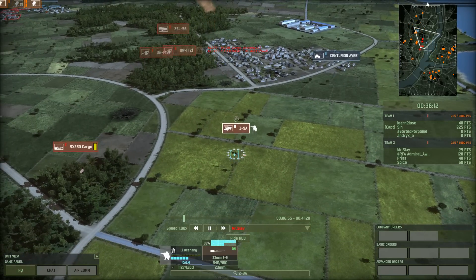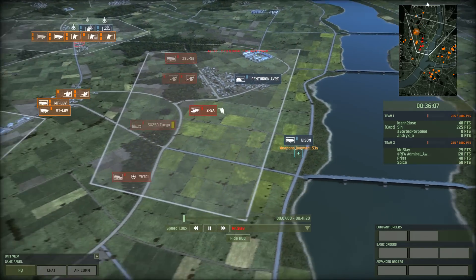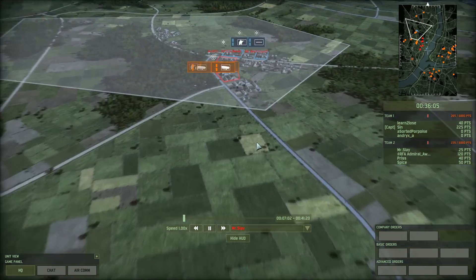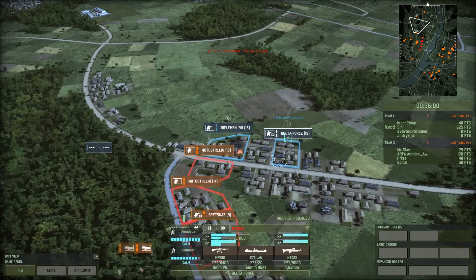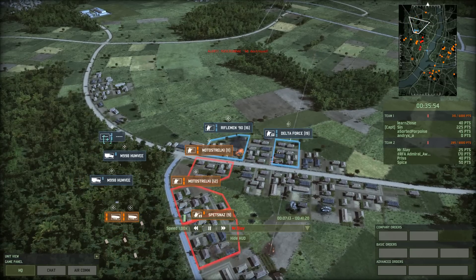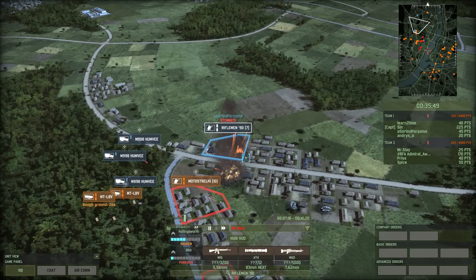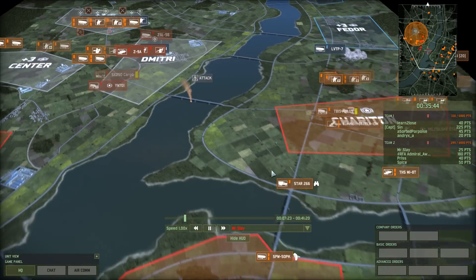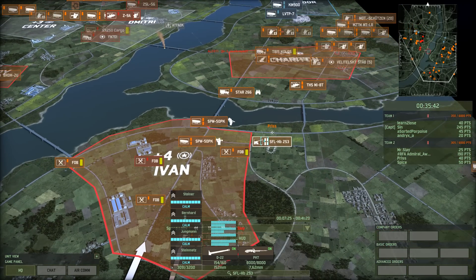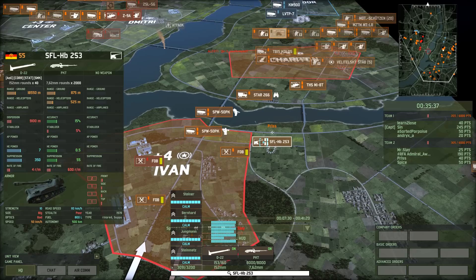Over here it's still vulnerable — engaging a Bison or B-Zone. On his left flank we've got Admiral Awesome engaging riflemen and Delta Force using Moto Strelki, so probably an American deck. Some Humvees are coming in to help versus MTLBVs. I don't think the Humvees stand a chance there. Artillery's helping out — a large battery of four SFL HB-253s. Pretty costly, really: 220 points.